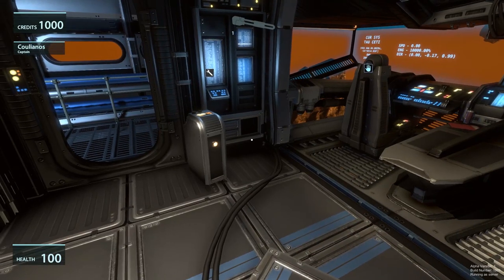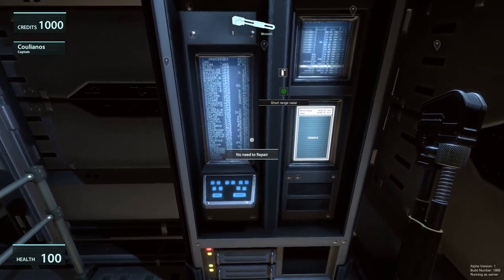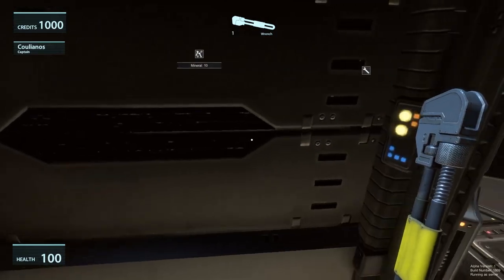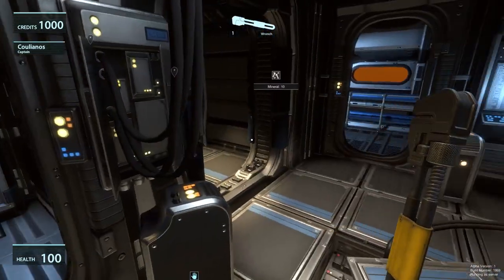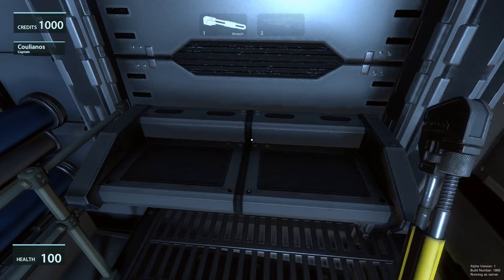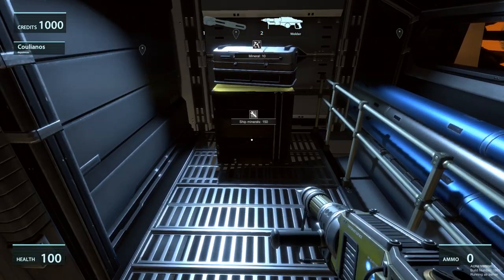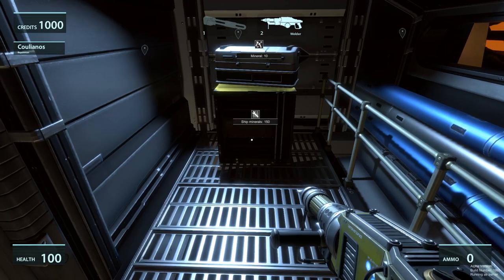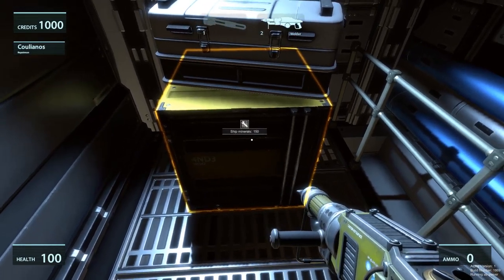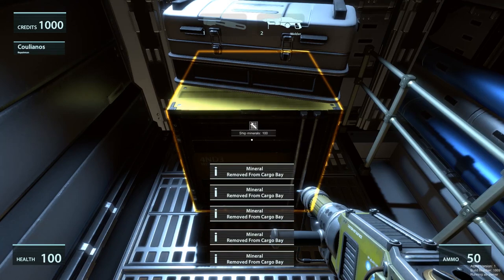Repairing can be done in two different ways. If a component is really damaged you can use the wrench. Walk up to the component — in this case the short-range radar. But if the component still has high health, you can't repair it with a wrench. Instead, pick up the welder using E, and swap between items with the number keys 1, 2, 3. With the repair tool you can do advanced repairs, but first you need some minerals. Press E on the cargo crate several times to load units from the cargo bay onto your welder.